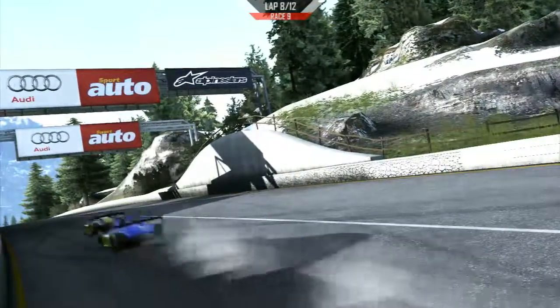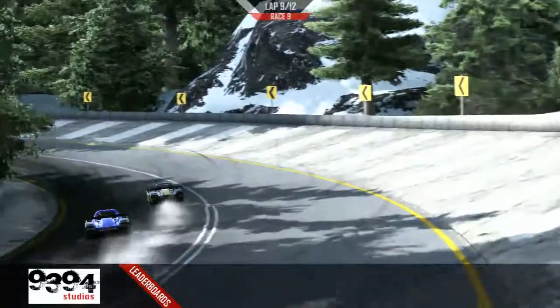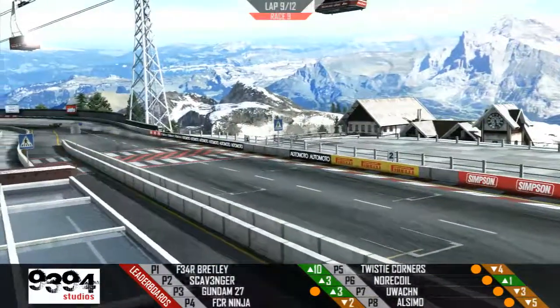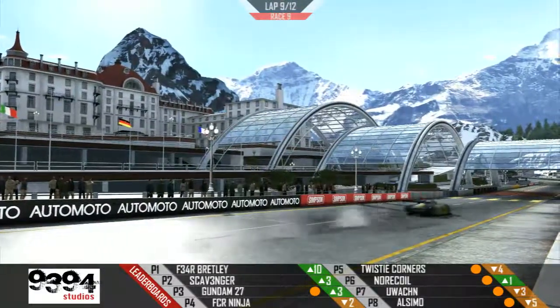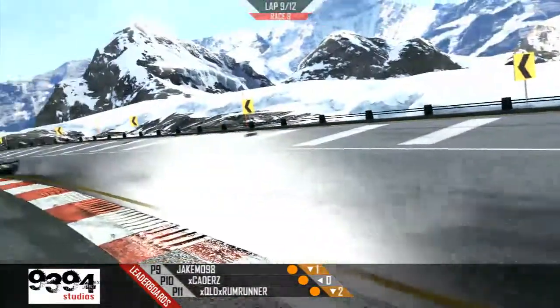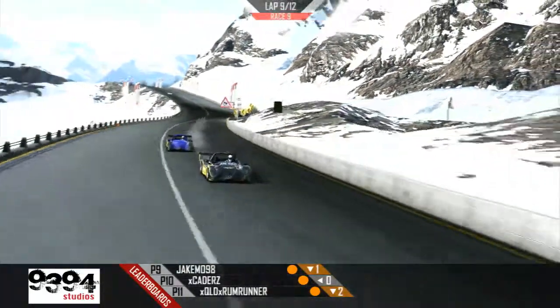We haven't got many cars still 100% intact by the look of it. And Alcimo now, he's just patiently sitting behind You Watching, looking for a nice clean move. Trying to look down the inside here but I don't think he's got enough speed on the exit. You Watching still has position over him, but I think it's only a matter of time before Alcimo gets the pass done. You can see Scavenger into second place, Gundam into third, FCR Ninja in second. And Twisty, after that very unfortunate moment, has found himself damaged and in fifth position. Meanwhile Jake Moe and Catters Rum Runner are still at the back end of the field. Brett Lee into the lead from last position - what a story!